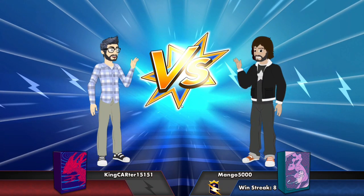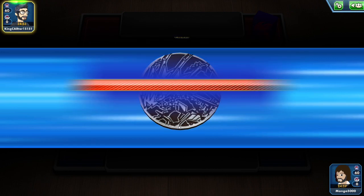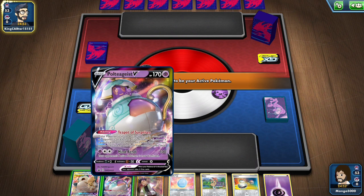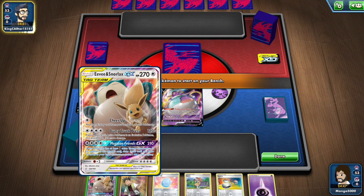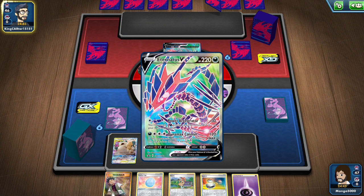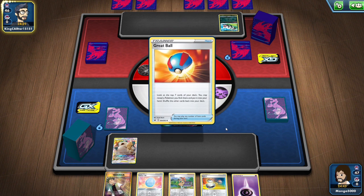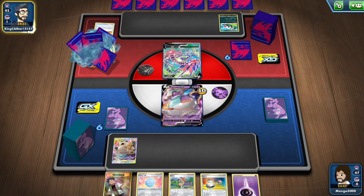We're going to start off here against King Carter. Looks like King Carter got the Eternatus box. We're going to start with Poltegeist, and then we're going to stick Snorlax and Eevee on the bench. I might have finally met my match — it's going to be one of those Eternatus decks. Let's see if I can overcome it. These Eternatus cards are pretty ridiculous.